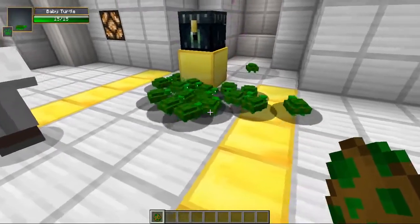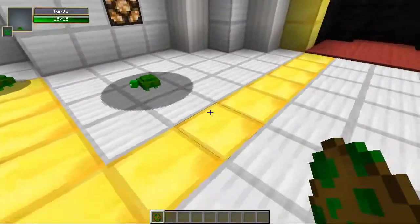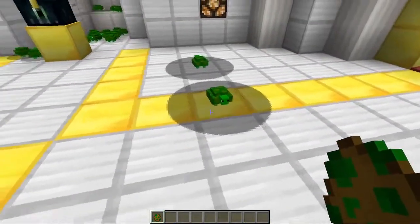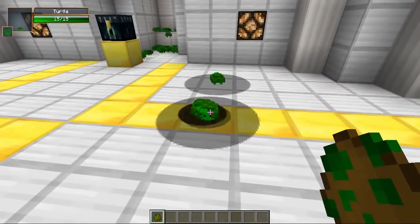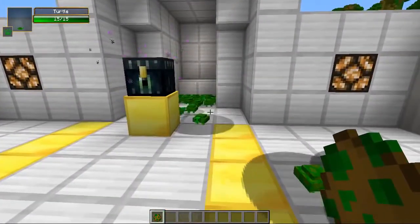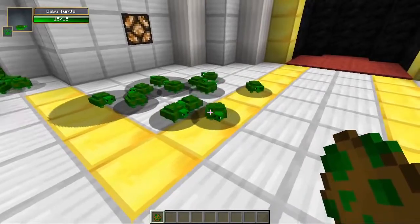Speaking of turtle explosions, there's going to be a lot going on. These are all baby ones because the giant ones — I say giant, I mean they have giant shadows that seem like they should be bigger, but when you spawn baby ones they have smaller shadows. But look at them all, they are so cute.